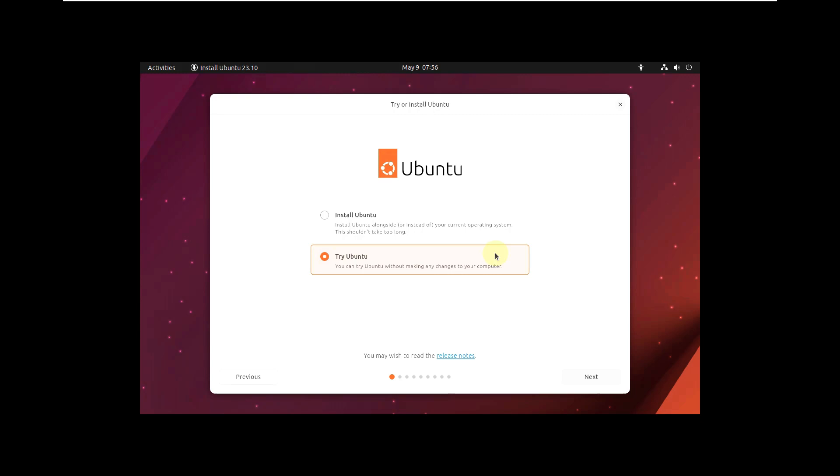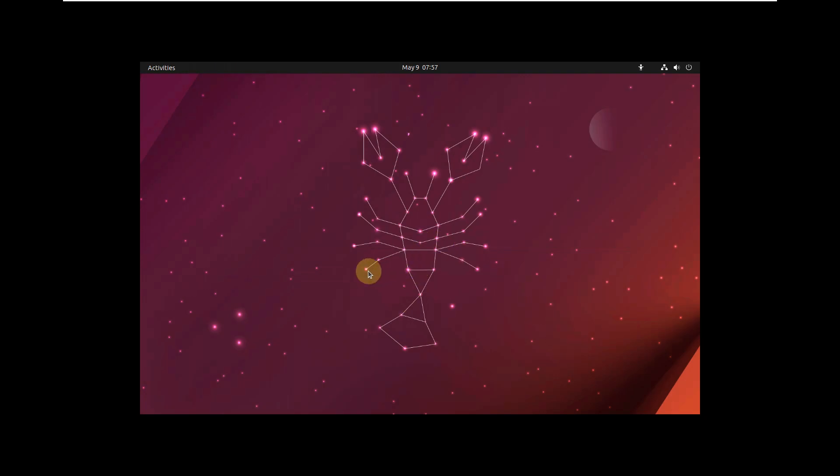Don't save anything in the live boot, because as soon as you reboot it will completely erase everything. Just use it as a live boot Linux distro, don't download or save anything. That's a tip from my channel. You get the options: install Ubuntu or try Ubuntu. If you want to test it, use virtualization like VirtualBox or VMware. Don't try it on your main PC or work PC because there may be bugs and it could ruin your PC.